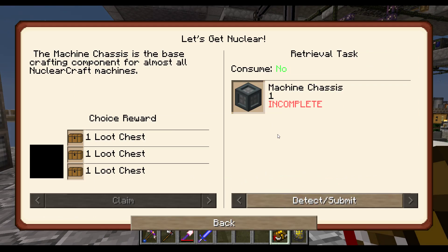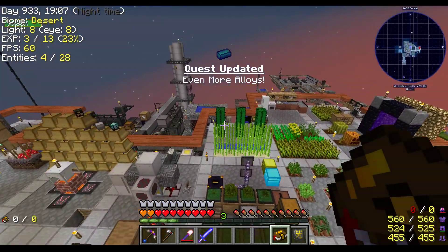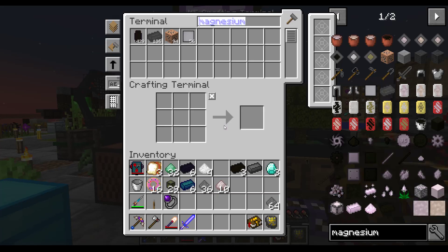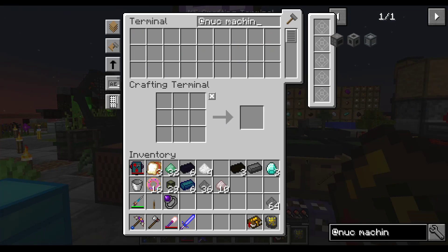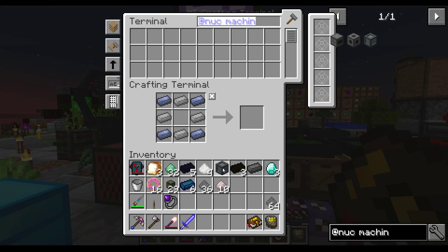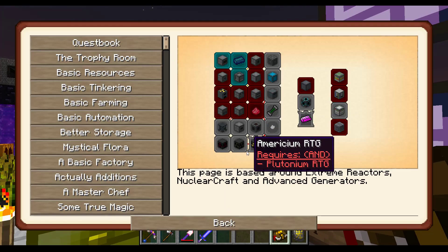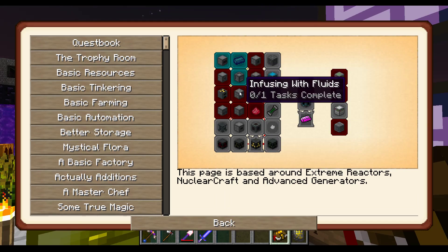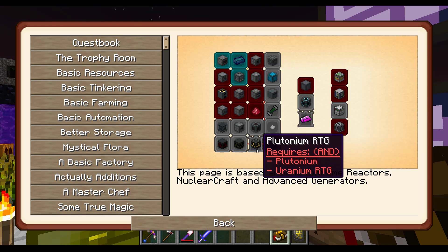Let's get nuclear — machine chassis, one. Let's go at nuke machine chassis. You look easy enough to me. There's one machine chassis, done. We're just kind of nailing through this. Let's get nuclear — infusing fluids. Where am I trying to go? I'm trying to get to this. I need plutonium and uranium RPG.